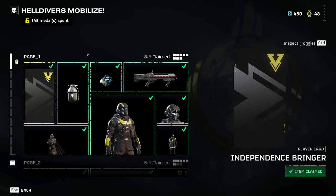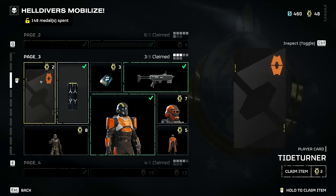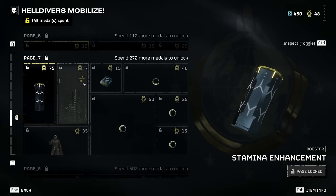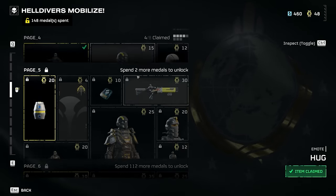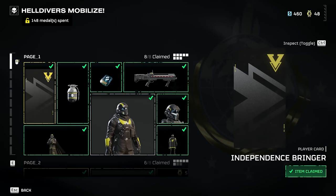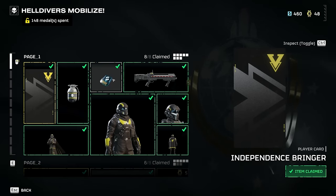As you play the game you'll earn War Bond Medals, and different items have different medal cost requirements. To get from one page to the next - say I wanted to get to a specific page - I have to spend a certain number of medals above that to unlock the next page. So when you're looking for new armor, new weapons, and things like that, this is where you're going to be looking.